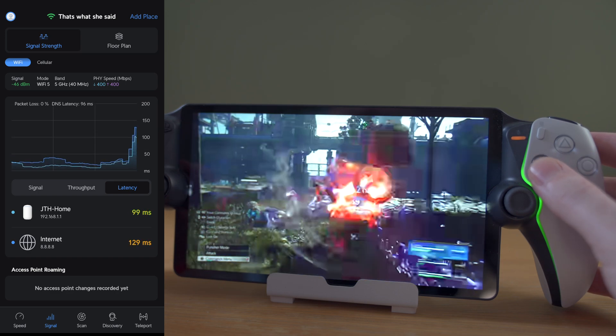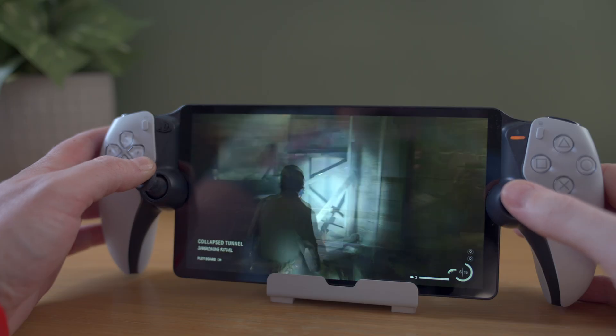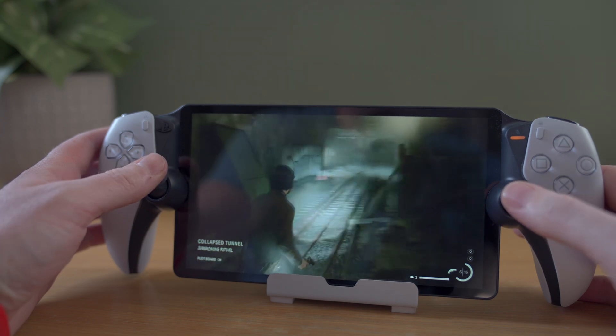Either way, it doesn't make for a quality handheld gaming experience. The reason this happens on the portal and not when streaming 4K movies on the TV is because the TV buffers the stream, meaning it's already downloaded the bit you're about to watch, which smooths out all the little drops in the network. That isn't possible when live streaming something interactive like a game, so each time there is a little spike, the portal tries to compensate by dropping the quality of the picture.